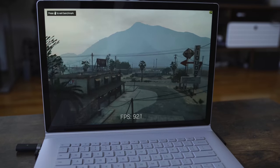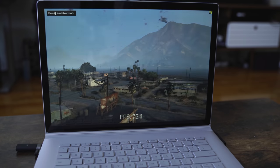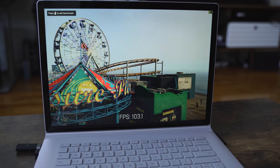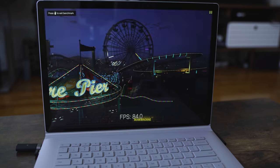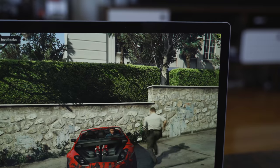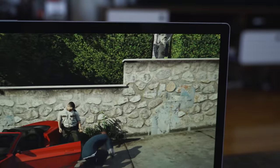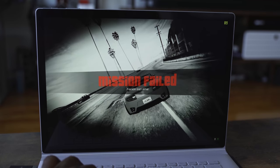Moving on to Grand Theft Auto V — the benchmarks show a wide range. You can go as low as 58 fps all the way up to around 100+, depending on where you are in the game and the landscape. In actual gameplay I was fluctuating between about 58 to 80 fps, but it ran well and smooth — and much higher than the 30 fps I incorrectly showed the first time.